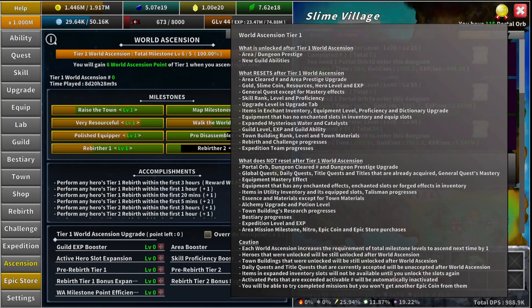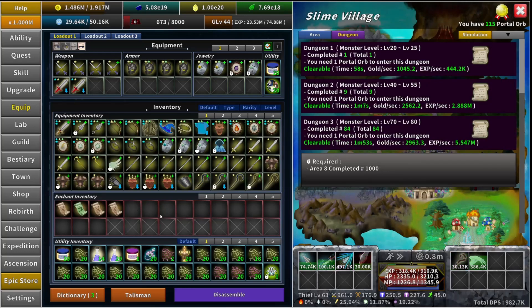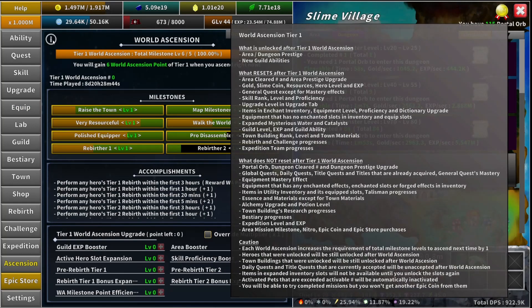The next thing it keeps is any equipment that has enchanted effects and enchanted slots, or forged effects, in the inventory. Since this item has an attack enchant and also has an enchant slot, it will stay. The forged effect is something that happens when equipment gets to level 60 — you can start getting anvil scrolls in your enchant inventory and use them on equipment.